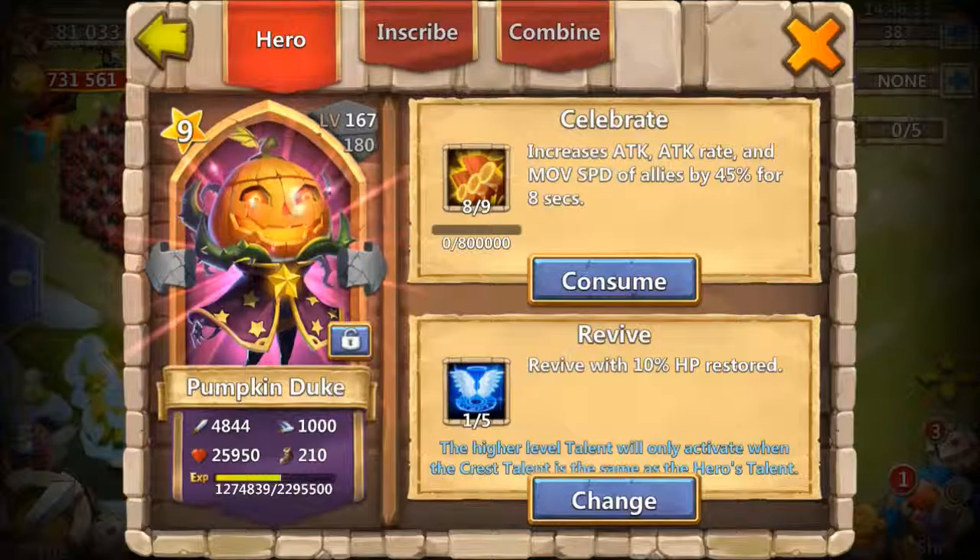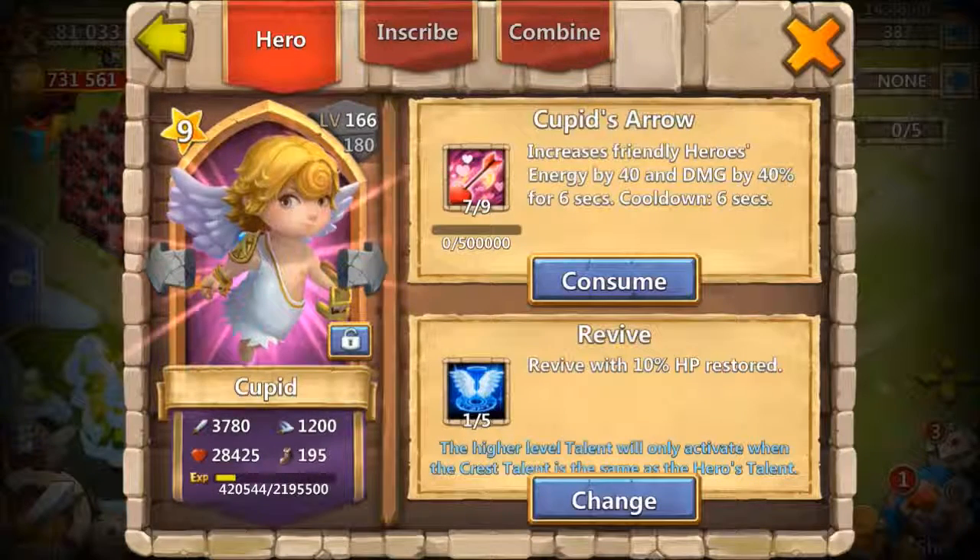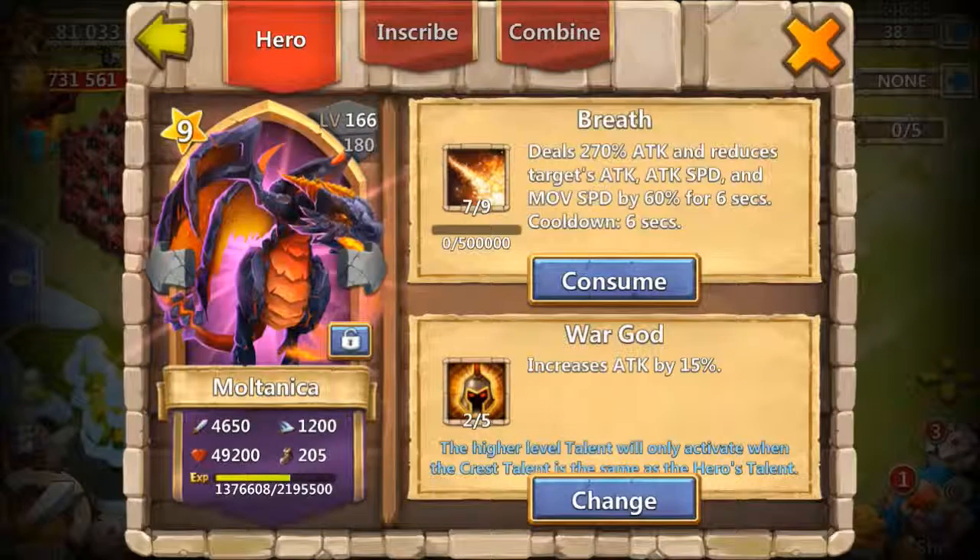I have a few other good talents but not on my main heroes. My Pumpkin is at 8 of 9 because I did not have a Cupid or Molitanica to play with at that time. Since I got my Cupid, he's at 7 of 9 and also has a 1x5 revive. My Molitanica is also at 7 of 9 with a 2x5 War God.